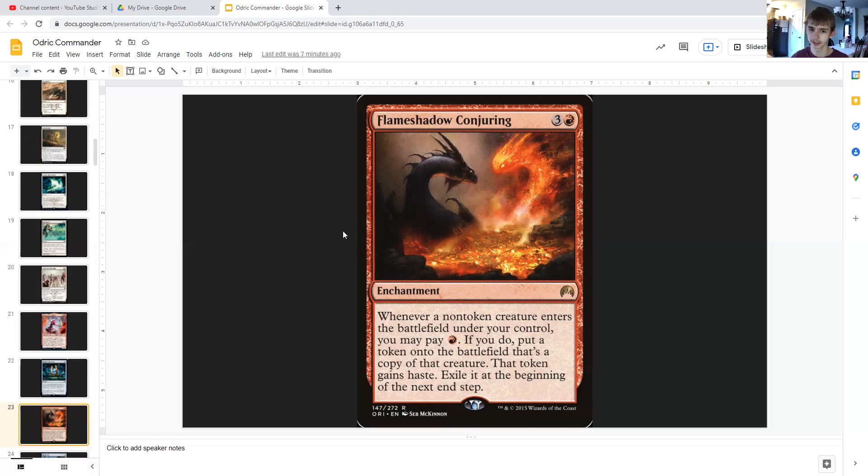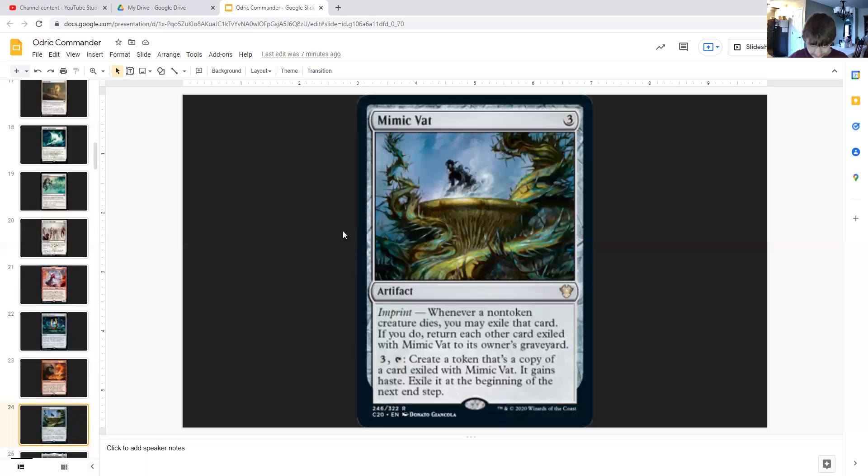Flameshadow Conjuring is three generic and a red enchantment — whenever a non-token creature enters the battlefield under your control, you may pay red; if you do, put a token onto the battlefield that's a copy of that creature with haste, exiled at the beginning of the next end step. You could copy that triggered ability with Strionic Resonator to create two Odric copies in addition to the original. You'd still have to sacrifice them due to the legendary rule, but that's essentially triple the blood tokens you'd normally get.